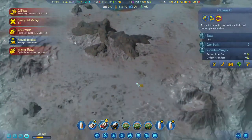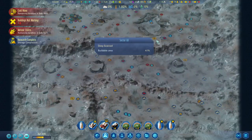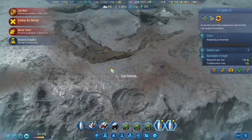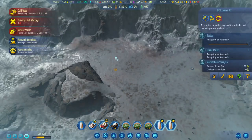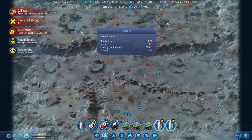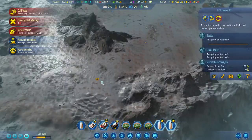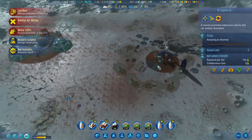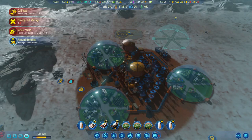Let's use the Explorer to scan all those anomalies to get a quick boost in our research. Anomaly found, and another anomaly over there. We have a meteor storm — so maybe we'll just do this one and then come back, because I'm not sure where this meteor storm is going to go.